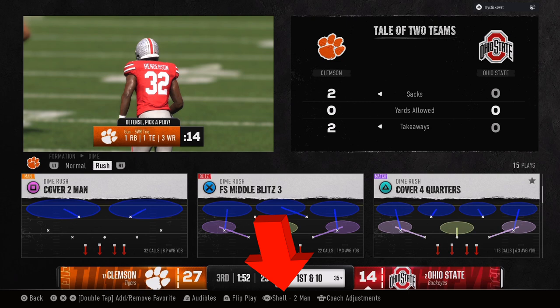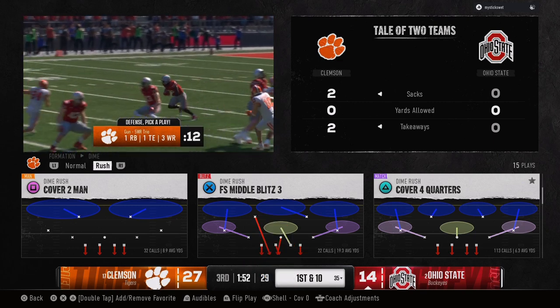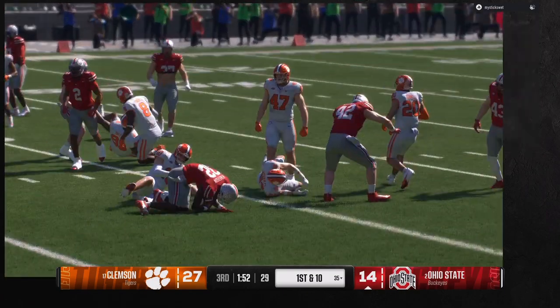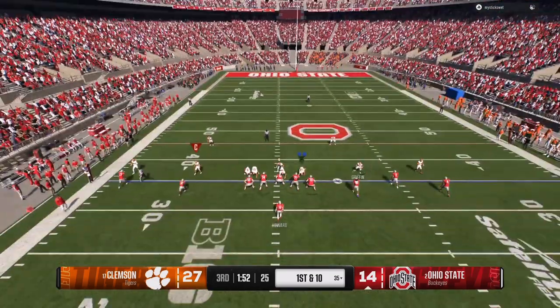Once you go into your play selection screen, down at the bottom with the right stick, you can pick cover zero, cover two man, cover three, cover four, cover six. Always let your opponent pick his play first, and then use the shells at the bottom to help you guard what your opponent plans to do easier.